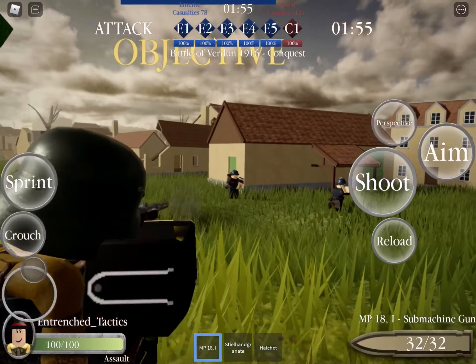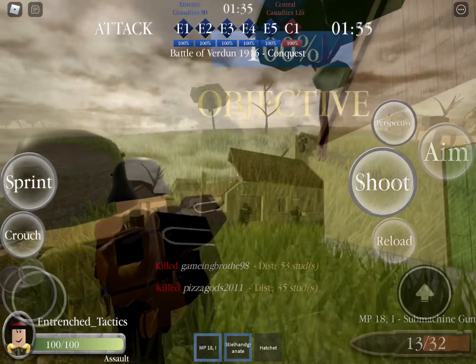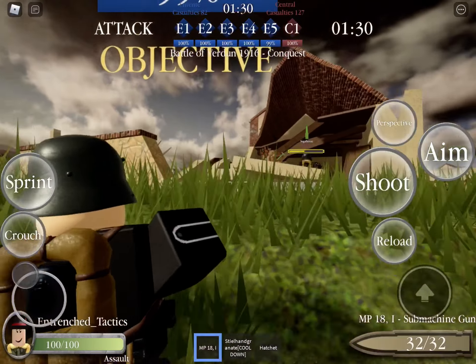The Assaulter comes equipped with a full-auto submachine gun, a grenade, and a random melee weapon. This class has 100 health.